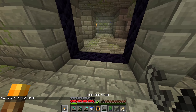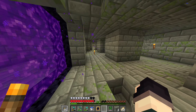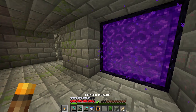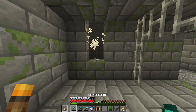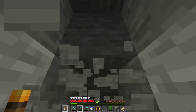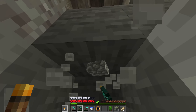Hopefully nothing walks through that portal in the meantime. I'm going to go through the nether, tunnel over to the right coordinates, and set up a portal in the overworld. In the meantime, all I have to do is dig back to the surface and make sure we have access to that tundra keep when we come back, and then run home basically.